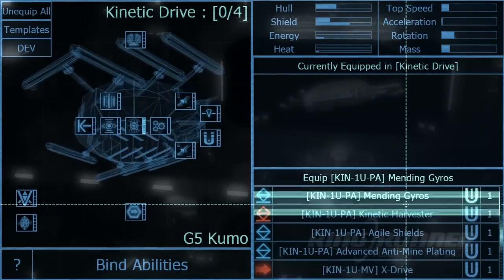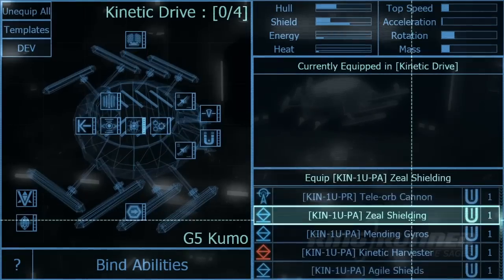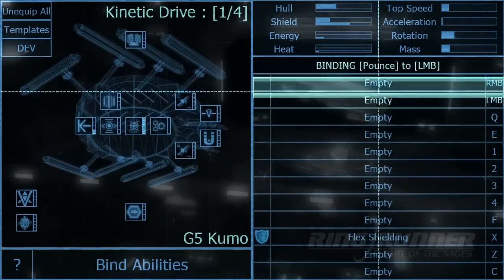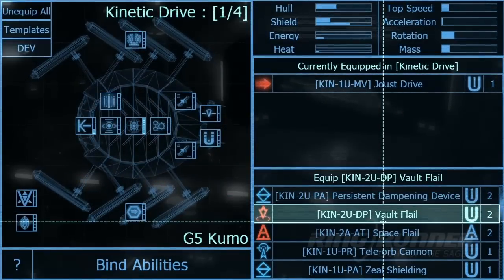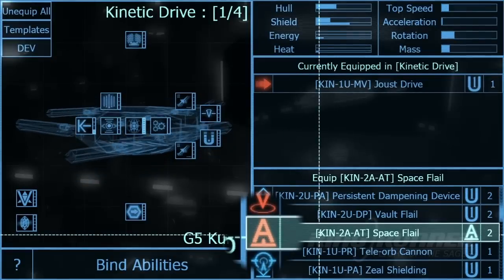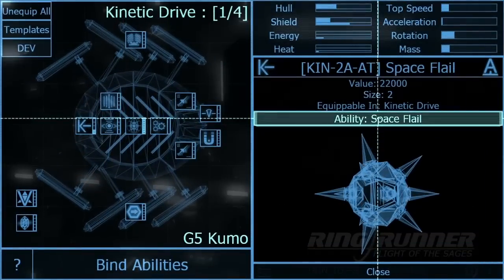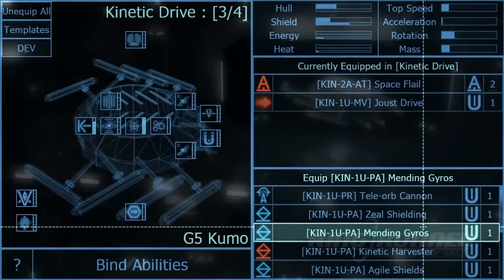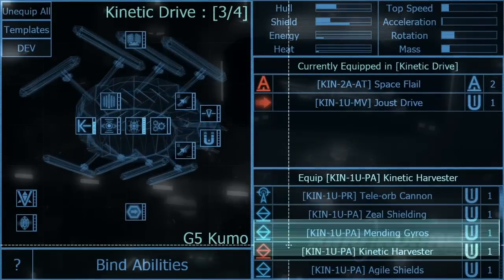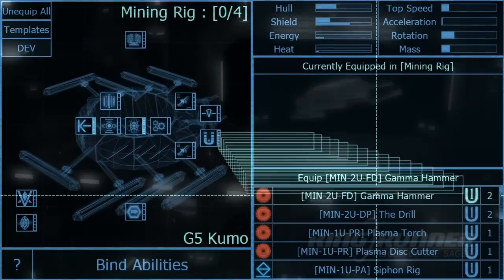Now let's jump to an archetype-specific node. Here I've selected the kinetic drive node that includes jousting and other aggressive maneuvers. Nodes like these will usually not have a primary, so we jump right into a list full of equipment that carry the abilities that make our build unique. Let's pick a joust drive that'll allow us to charge straight forward, smashing opponents in our way. Then all we have to do is bind it and it's good to go. Next, let's choose our archetype ability — ships are only allowed one of these, and they are denoted by the A icon on the right. I'm going to continue the medieval theme and pick a space flail. Archetype abilities are automatically bound to our directional flick, so there's no need to bind it. The abilities with a diamond icon next to them are passive, meaning they will automatically take effect — no need to bind them either. And now for some more weapons: we'll skip over to the mining rig and choose one of my favorite abilities, the gamma hammer.